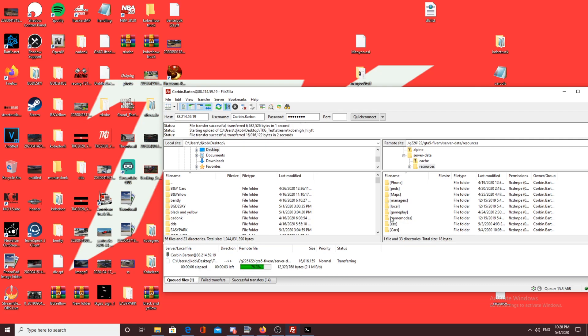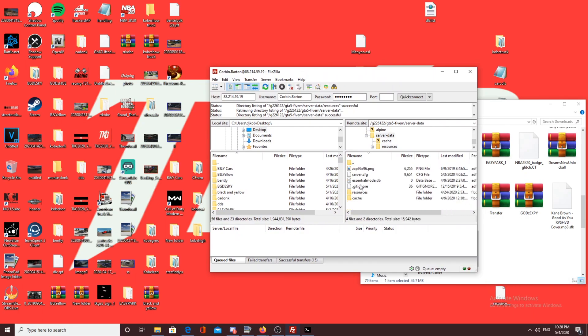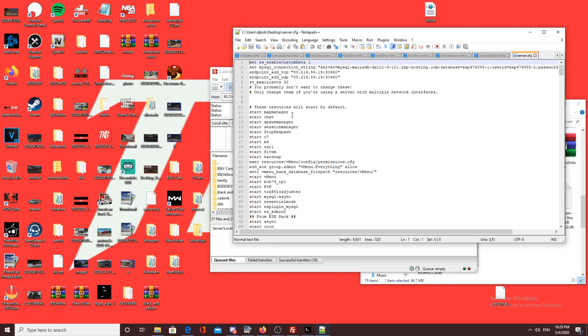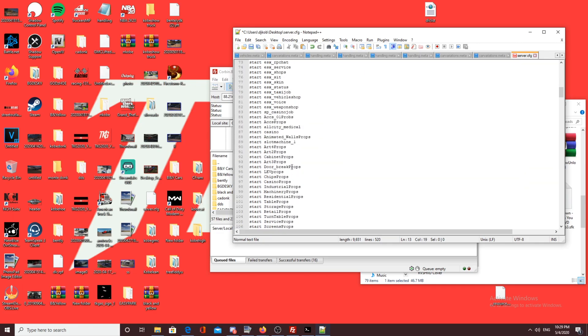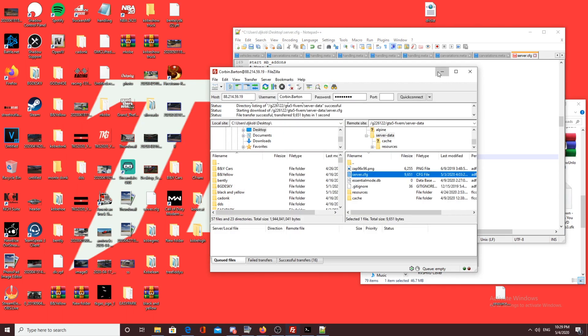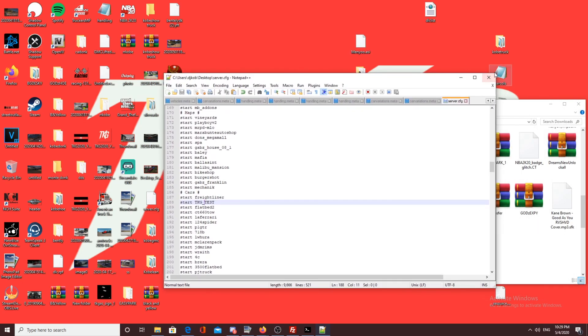To start the resource, open your server.cfg. Scroll down past the ESX resources to the cars section. Click enter, type 'start tkg_test', and make sure the name exactly matches your folder name. Hit Ctrl+S to save. Then go to ZAP Hosting and restart your server — and you're done. Your cars are packed and ready to load.